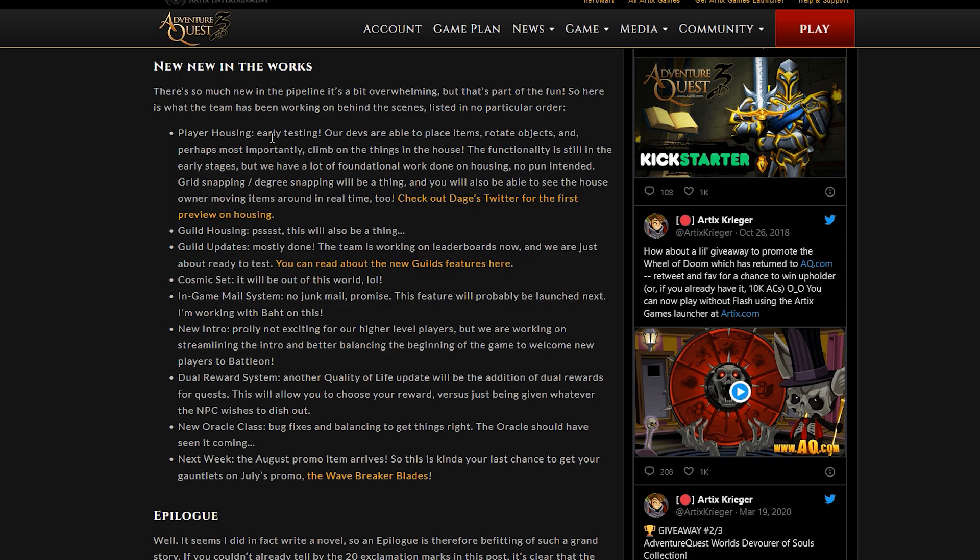First up: player housing. Early testing is underway — devs are able to place items, rotate objects, and most importantly, climb on things in the house. The functionality is still in early stages but there's a lot of foundational work done. Grid snapping and degree snapping will be a thing, and you'll be able to see the house owner moving items around in real time. This opens up the possibility of building your own parkour-style setups if platforms are included.